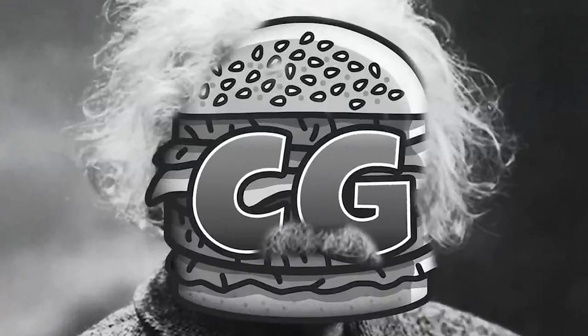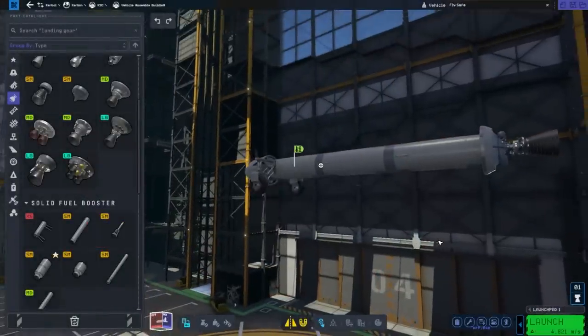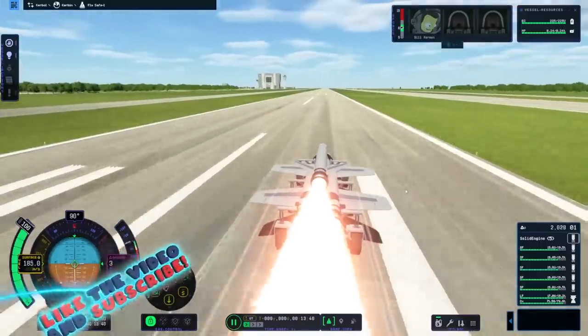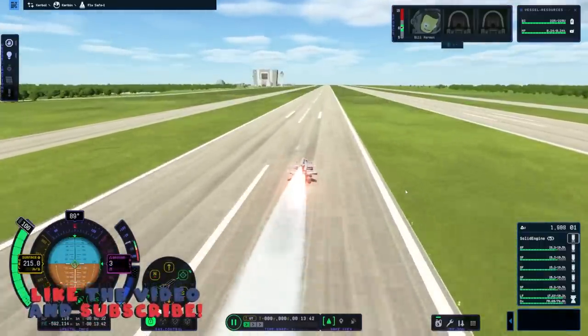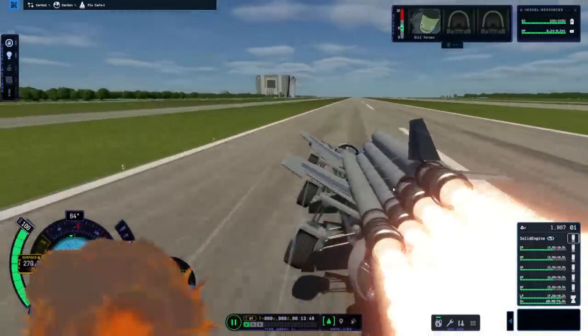So today I'm going to put my thinking cap on and we're playing Kerbal Space Program 2. I do warn you, Komodo doesn't know what he's doing, but I'm going to try to make the world's fastest land rocket, and the results actually came out kind of surprising. So be sure to stay tuned until the end, hit that thumbs up button, and let's jump in.